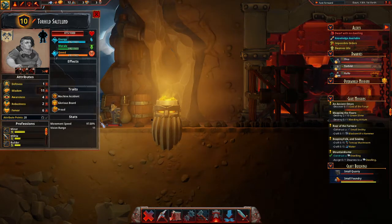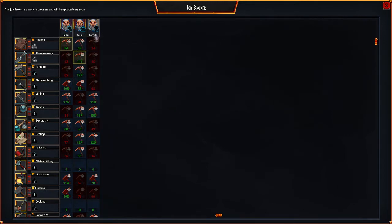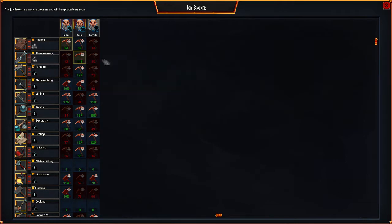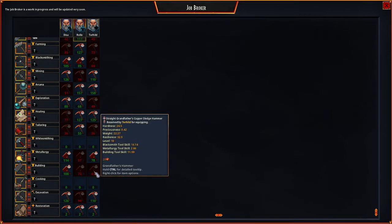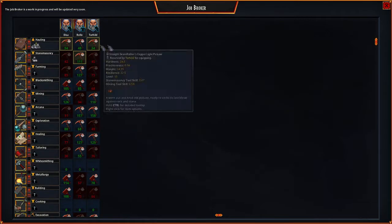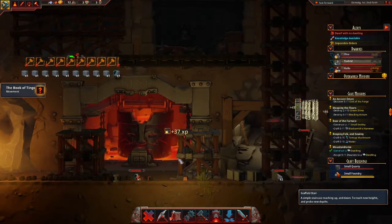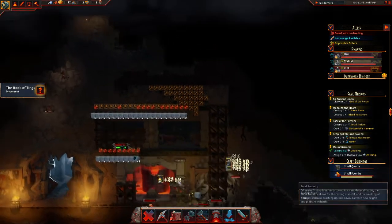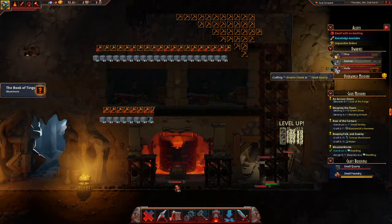How are you idle? I may or may not have actually forbidden you a few things. You actually could do the metallurgy. Excavation, restoration, haul — you're actually allowed to haul. There we go. That was a rather stupid idea — the only problem is she's not very, very good at it, so that'll take some time. But yeah, that works.